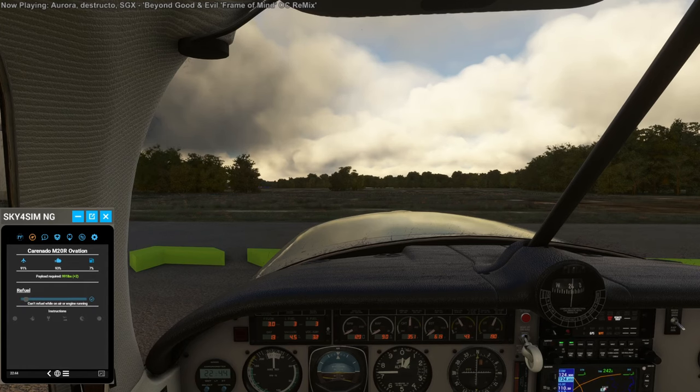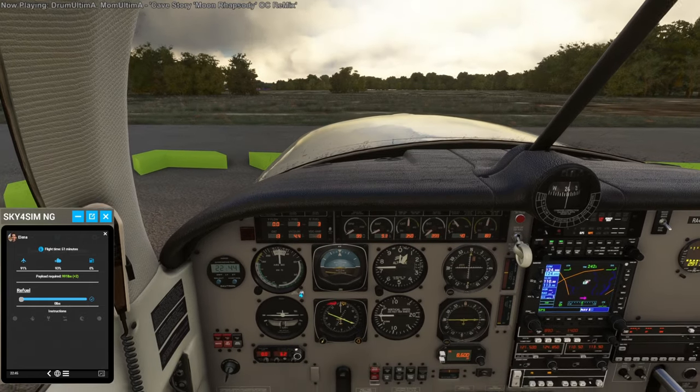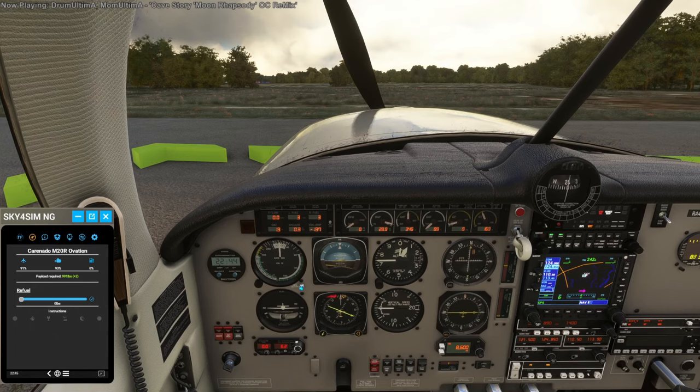Can't refuel while on air or engine running — fine, fine. Transporter from dispatch: the cargo is on board, you are cleared to taxi to the runway and take off. Okay, it was pretty hard — negative 264, so that's an ouchie.